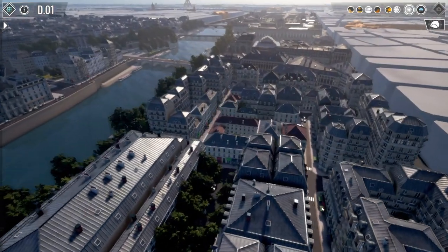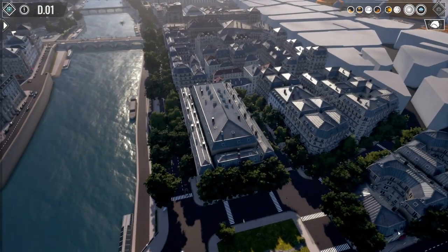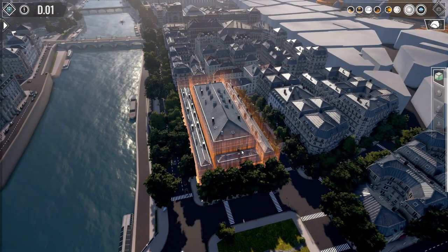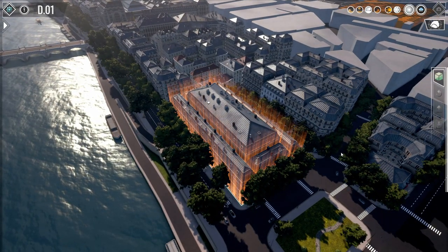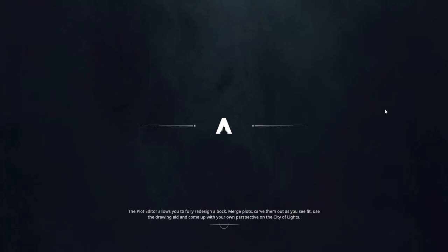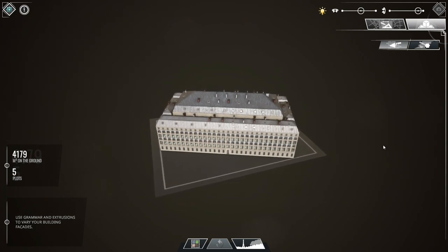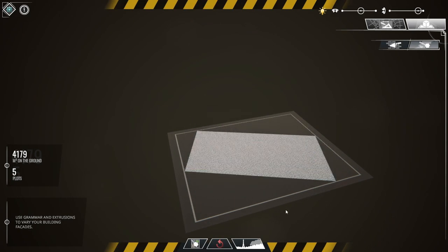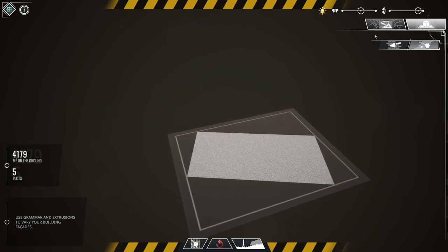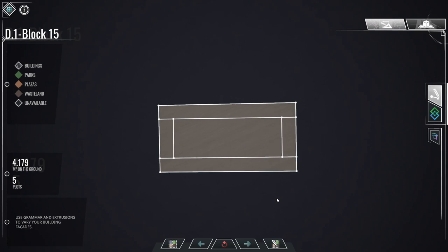The first thing you want to do is select the block you want to work on. Let's select this one because it has a very regular shape — it's probably easier to start with a regular shape like this. Once the block is on the drawing board, you can start by demolishing everything and go to the plots editor. You still have the original plots here.